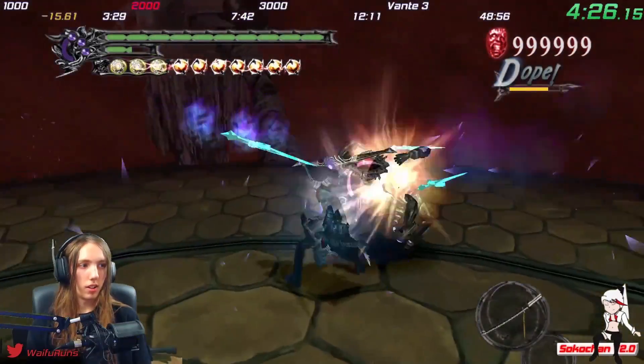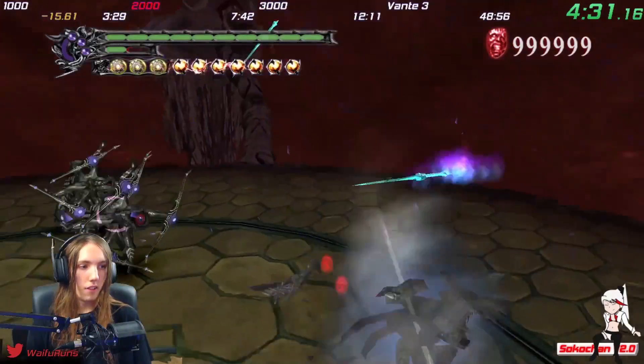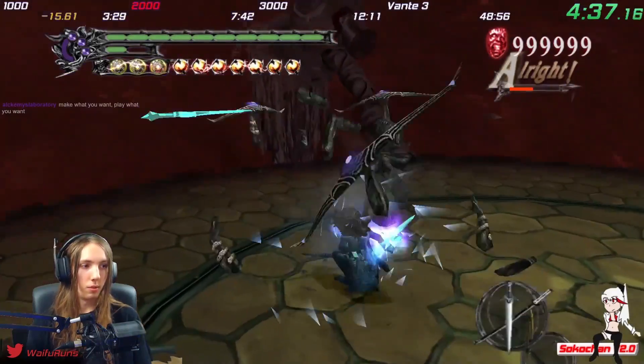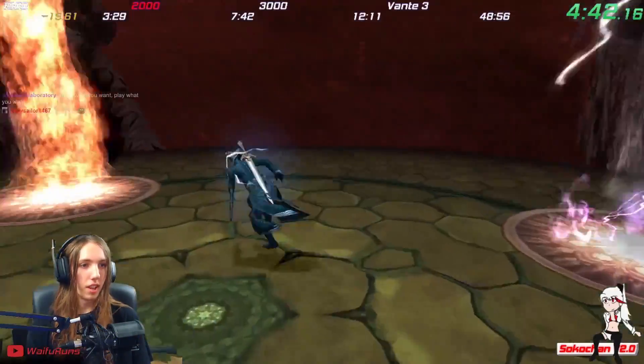Not all enemies are created equal. Some must be killed first in order to maintain the maximum amount of speed possible. For instance, the blood goils, if not hit with summon swords first, will split indefinitely and keep you fighting longer. So in rooms where they exist, the top priority is eliminating all of them first.